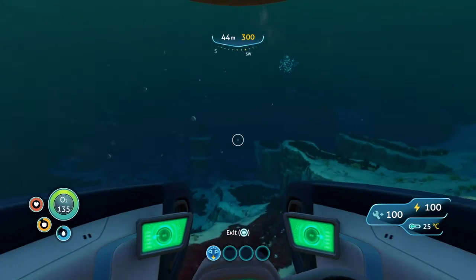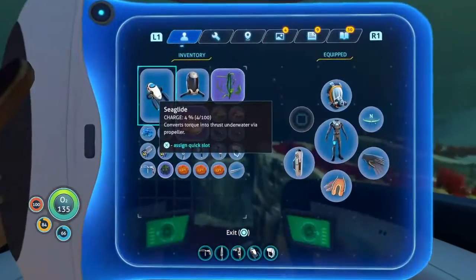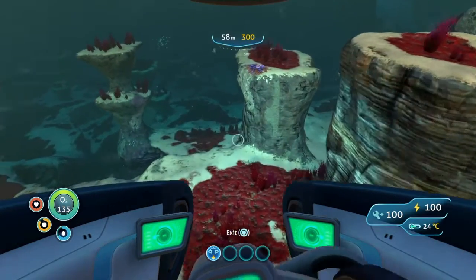So let's go out there and explore. Something that I personally wanted to do but wasn't able to is building this rifle right here — it freezes physical objects in place. We almost have all the ingredients. The only thing we need is magnite, and this is at the bottom of this cave. As we know there's creatures down there, but so what — we should be good. Let's go ahead and go down there.